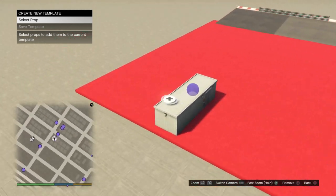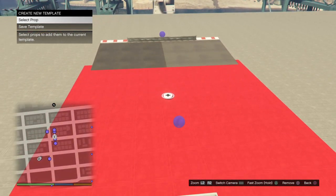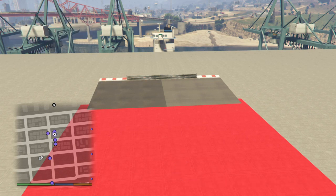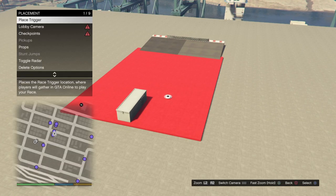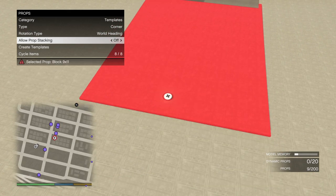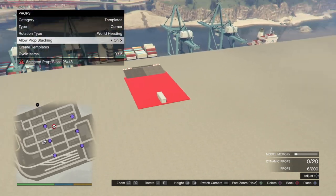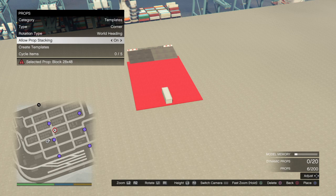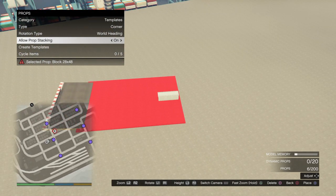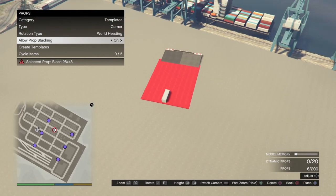Once you select your prop, you want to make sure that you select the cabin first, then your connector, and then whatever props are connected to those. Save your template — I'm just going to call it 'corner.' You've got to back out pretty far, but once you get there go back to your props, turn your prop stacking off, delete everything from the first template that you made. Now you've got this template and can place it down wherever you want — it places down four props at a time, so be mindful of your prop count in the bottom right.